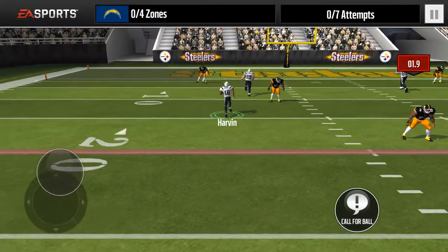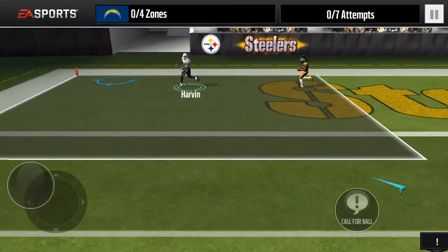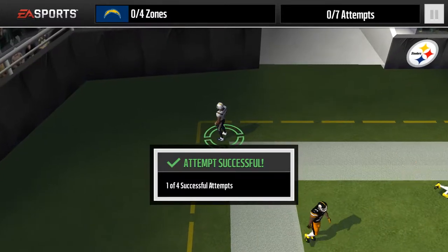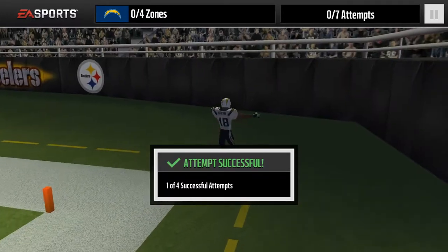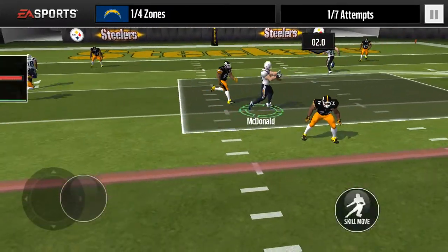Spike to the right, up the field, left and throw. There we go. Like we said before, to the right and throw instantly.